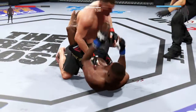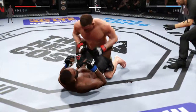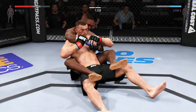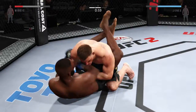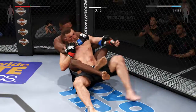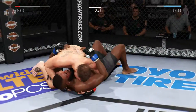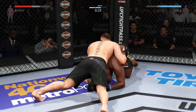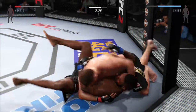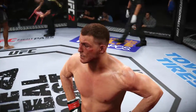Right into guard again. 90 seconds remain in the round — a minute and a half. Good work from the bottom by Jones. Somebody's got to go for something here. Jones on top again — he's got some time to work. 45 seconds. He's back in half guard now. 30 seconds — he's showcasing some great movement on the ground. Miocic gets side control. We have completed two rounds.